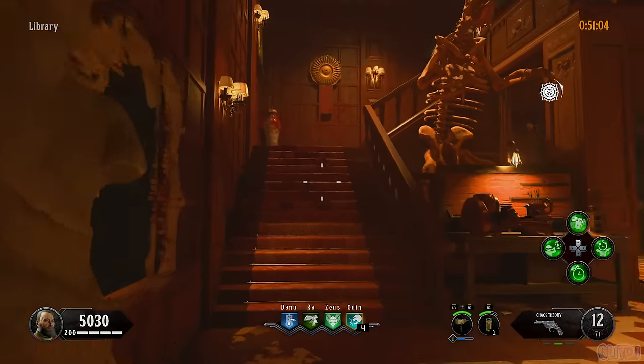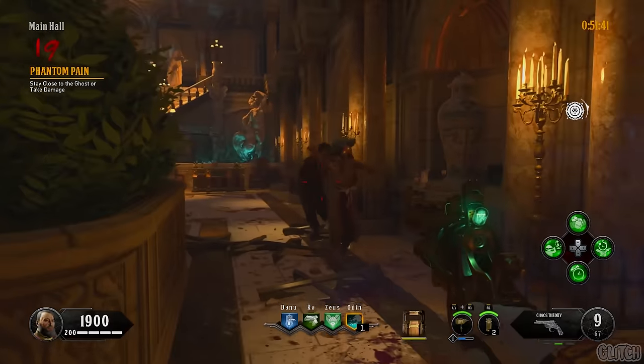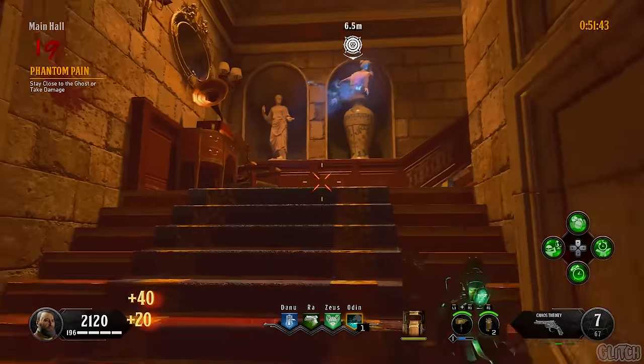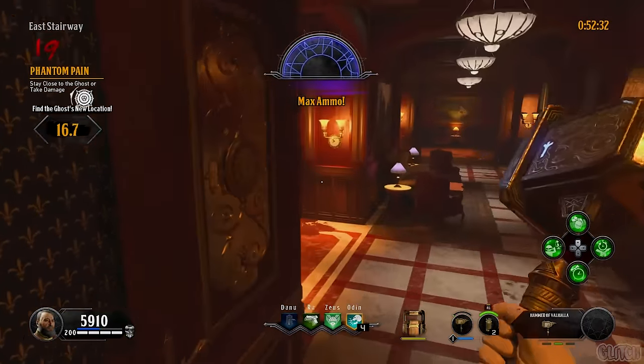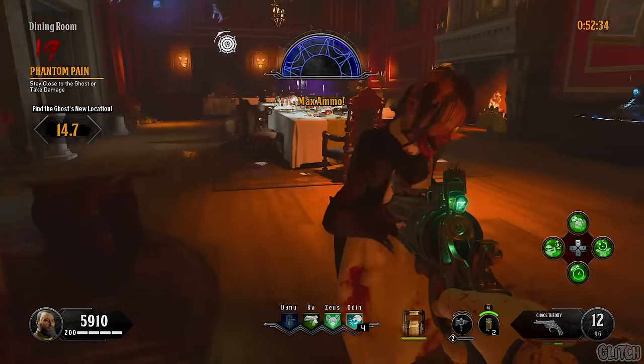For the nineteenth challenge, you must stay close to the ghost or you will start to slowly take damage. Simply follow the ghost as she travels around the map, killing zombies with your Impaler, Chaos Theory, and Wraithfire along the way. When she reaches her destination, find her again and repeat until you've ended the round.